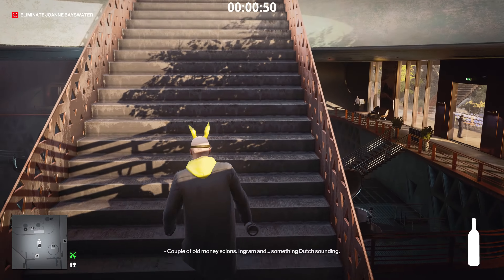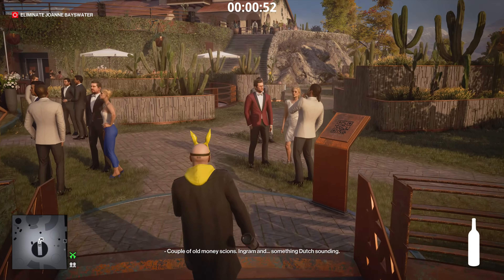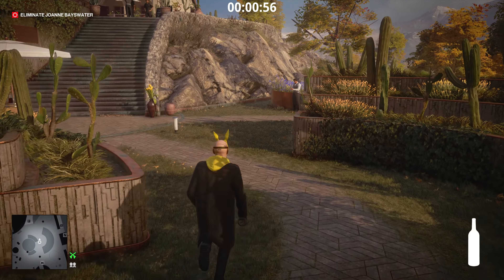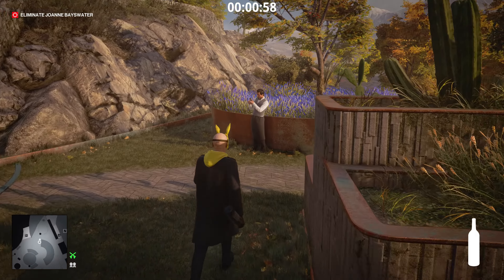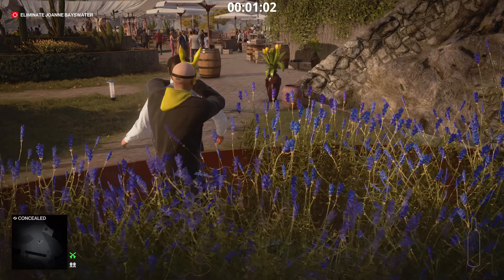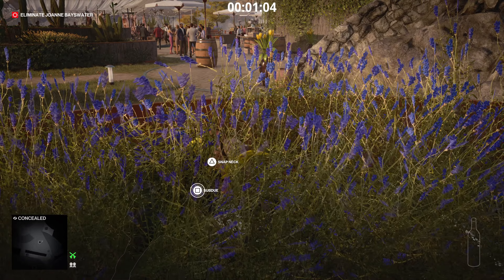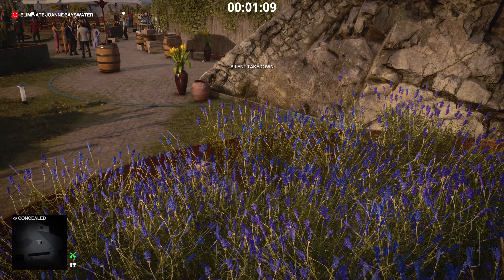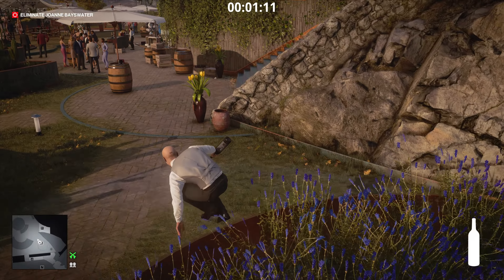Now we need to go up these stairs and get ourselves a disguise because we need to get into the main mansion building — that's where the lethal poison is going to be. We're going to come over to this area, crouch, press our bodies against this wall, and then subdue him. Knock him out and grab his disguise.